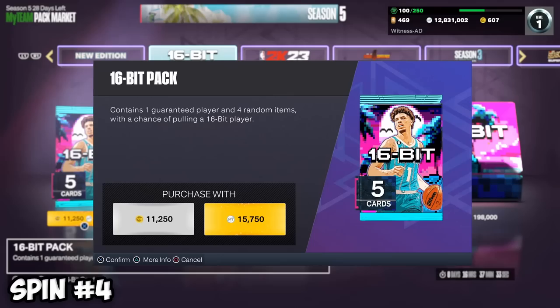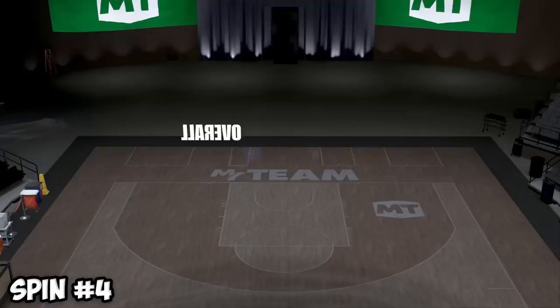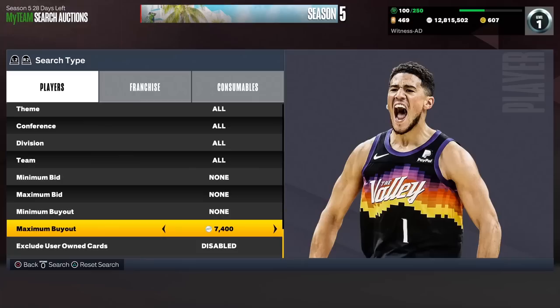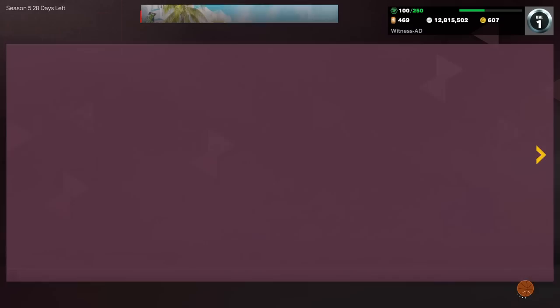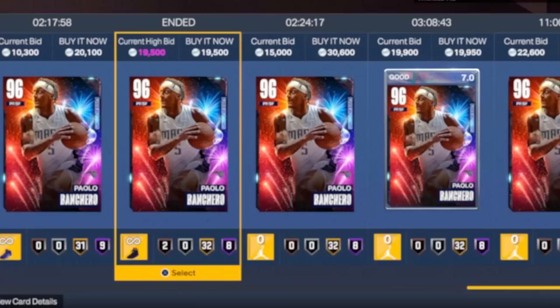I'm going to rip this pack, and whatever this player's last name starts with, that's the letter we're going with. I want a good big man. We get a shake and a named player from this pack — it's number 7 on the Celtics, Jalen Brown. That's actually not bad. B — I feel like a lot of names start with that, so let's find a power forward. We could have gotten Kobe Bryant, Jalen Brunson, Jimmy Butler, Larry Bird, but we need a power forward specifically. I'm going with a young up-and-coming star, probably rookie of the year — Paolo Banchero. We'll pick up this Pink Diamond Paolo for 19K as the starting power forward.